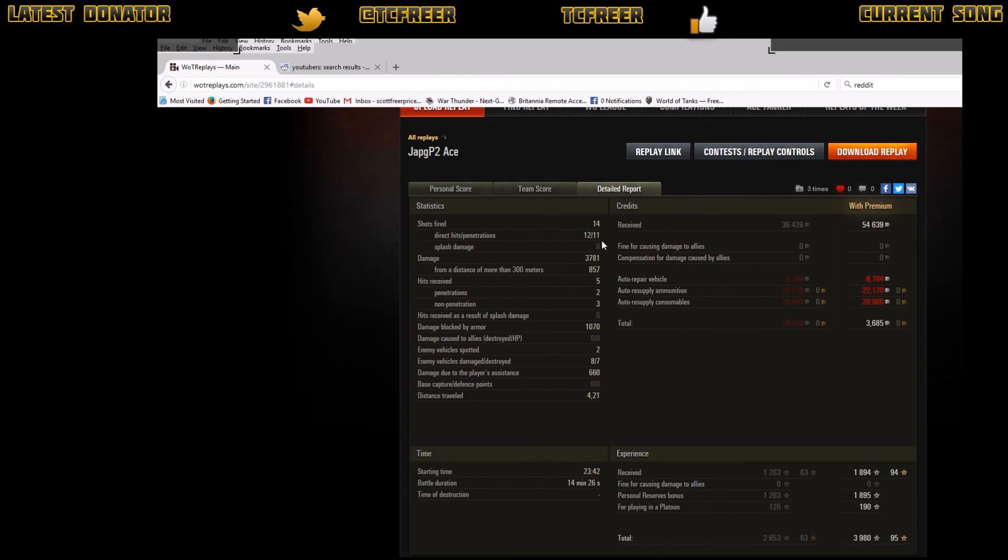We managed to block 1,070 damage with the armour — as you can see it does work from range. We got 660 assistance damage. Because we burned a big repair kit we only made 3,685 credits net, but we did turn a profit and that's really important. We would have made 1,894 experience with our premium account, but because we had a personal reserve running that doubles it, and because we were playing in a tier 8 platoon we got a bit extra — that's what bumps up our experience in this game.